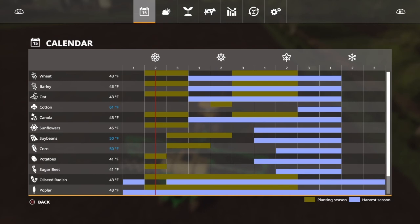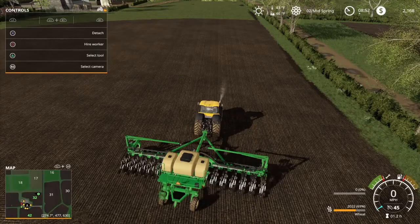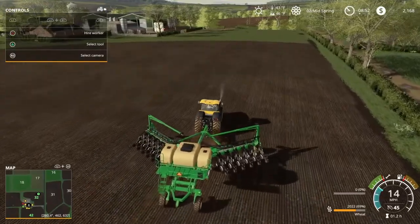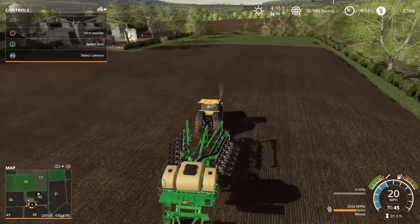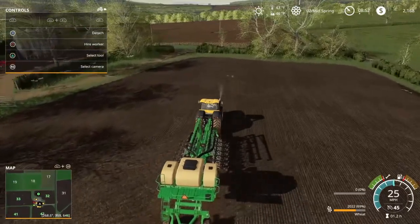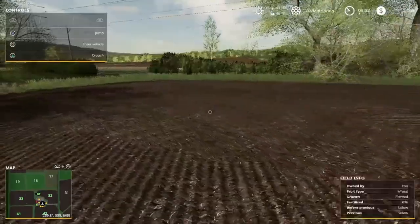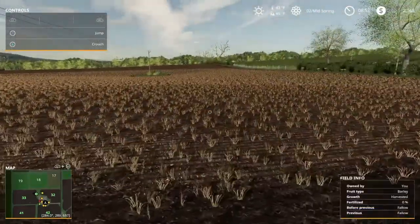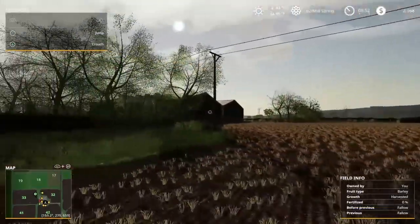Sunflowers and soybeans — soybeans and corn are the late spring ones. As you all know, soybeans are definitely the money maker, so we're definitely going to need more fields. I'm thinking field 33 might be perfect for the soybean field. Let's get out and take a quick look — yes, it's a nice bigger field so I think this one will be perfect for our soybeans.